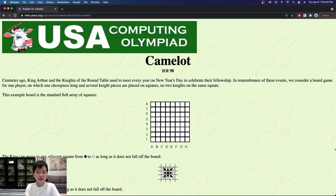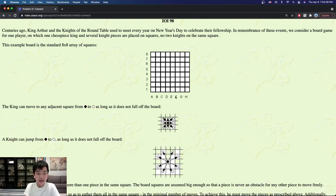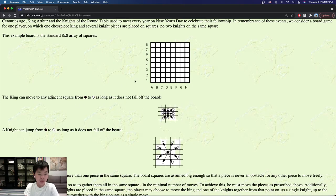Hello everyone. Today we're going to look at Yusaku training Camelot. In this problem we're given an array of squares — for example, a standard 8x8 array that looks like a grid. We're also given a king and some knights, and all of those objects occupy one square.